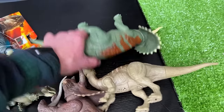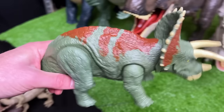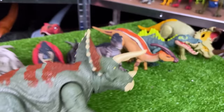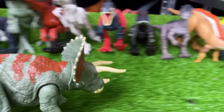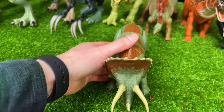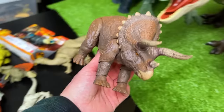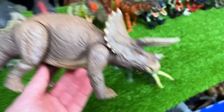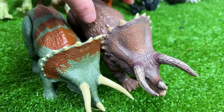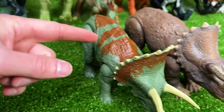Next up in size is this Triceratops figure in the green and brown coloring. It looks like we're out of space at the very end, so let's create a new row in the front. We've got another Triceratops figure next, but this one is from the Hammond Collection. Compared to the other Triceratops, this one has a lot more detailing and color variation — it fades into all sorts of different colors and is a lot more poseable as well.